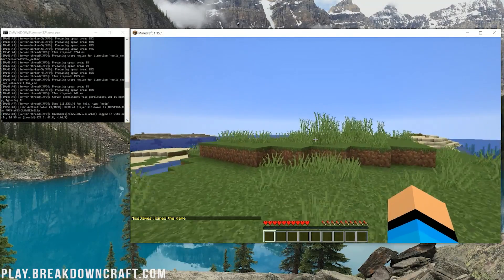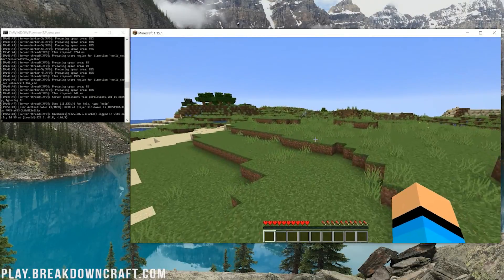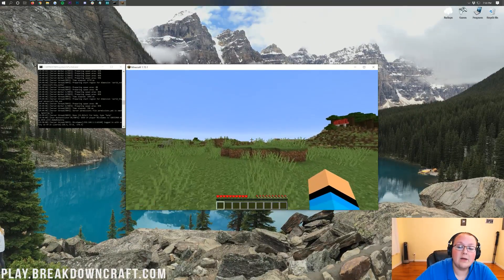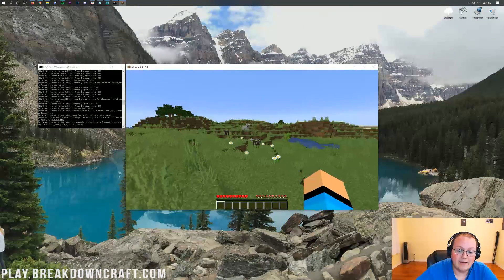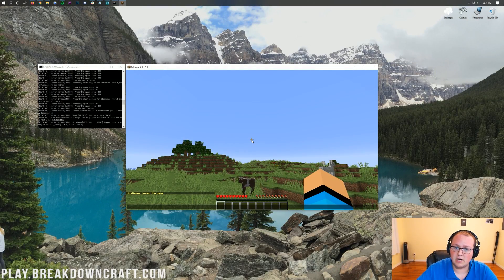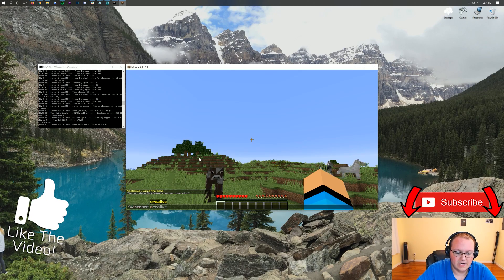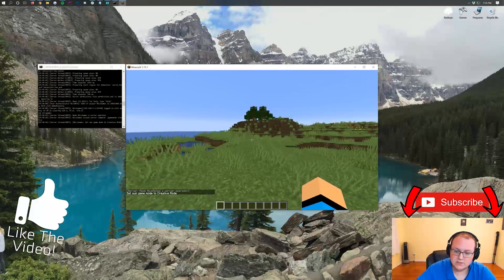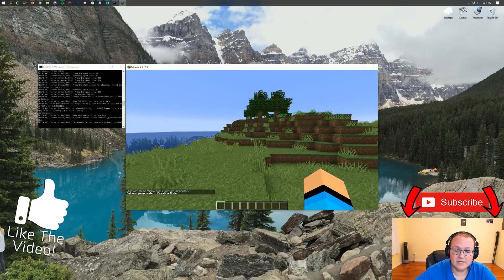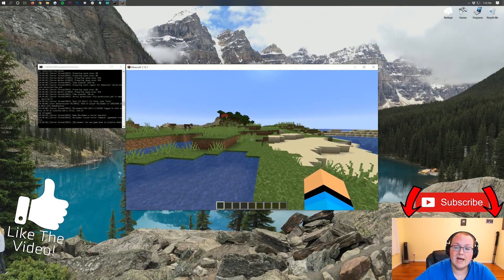That is how you make a Spigot server in Minecraft 1.15.1. If you have any questions, let us know in the comment section down below. If you want to add plugins to this server, we have an in-depth tutorial on screen right now for how to add plugins to your Spigot server. You can also op yourself — come back to your server console and type op followed by your username, hit Enter, and now you're opped and can use commands like /gamemode creative. My name is Nick, this has been The Breakdown — enjoy your Minecraft 1.15.1 Spigot server!